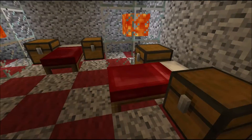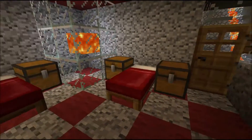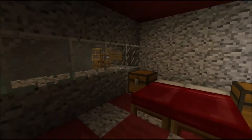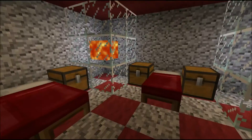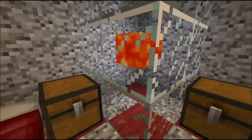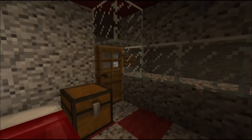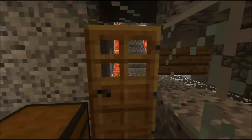The guest room is all lava themed, with four beds and some night stands — or at least that's what I want to see them as. I think it's pretty cool like this, and I like the lava things as well. It lights up the room without torches, and that's pretty cool. I'm pretty happy about this.